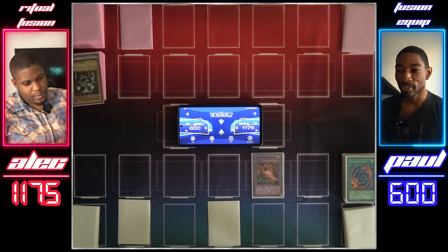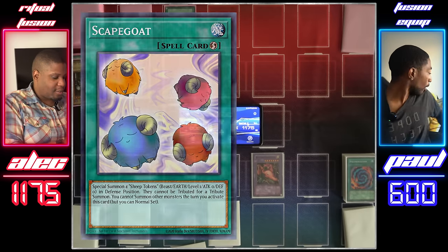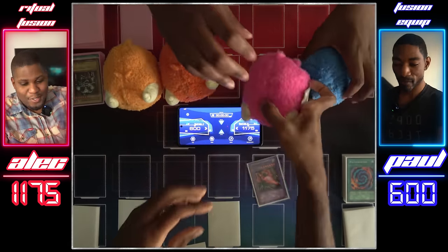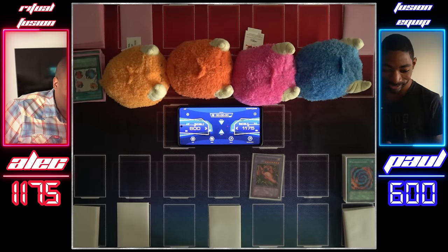Your move, duelist. Draw for turn. I almost had you at game point with that Blast Sphere. Activate Scapegoat — making four sheep tokens. We got Scapegoats, guys, so they're here. It almost fit in a zone. There are no common base cards in this, so that's fine. I'll pass.